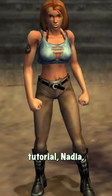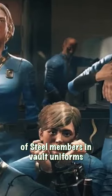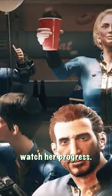In Fallout Brotherhood of Steel's tutorial, Nadia, one of the player characters, completes this course as she's guided by a paladin hologram while various Brotherhood of Steel members in vault uniforms watch her progress.